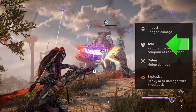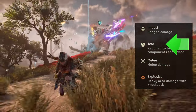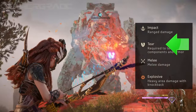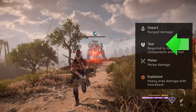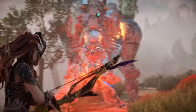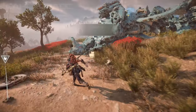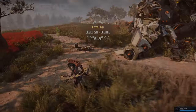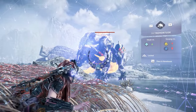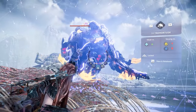Tear Damage, represented by a broken shield icon, is a special type of damage that doesn't reduce enemies' health but depicts a weapon's ability to successfully dislodge machine components as well as detach protective armor plates. While tear itself doesn't deal any direct damage, tearing components off a machine will always deal a fixed amount of damage and is often applied alongside other sources such as impact or elemental damage. Over the course of a fight, component removal damage can add up significantly.